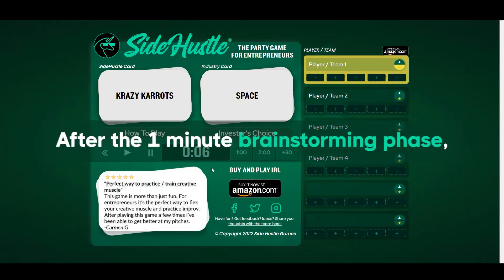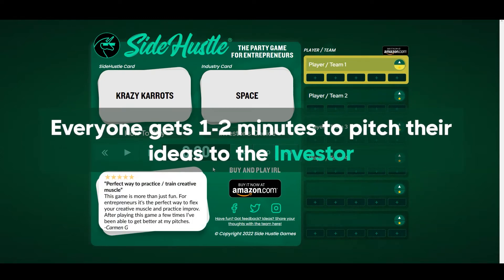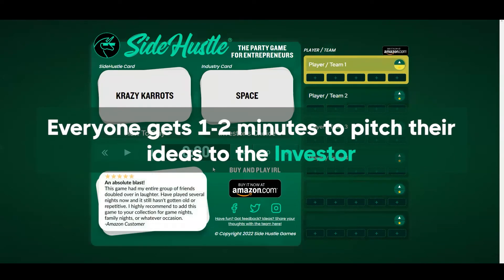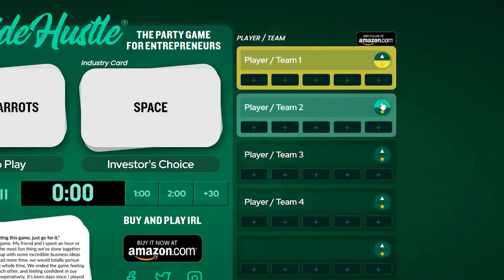After everyone's done brainstorming for one minute, everyone then gets one minute or two, depending on the size of your group, to pitch their ideas to the investor. The player whose turn it is to pitch now is indicated by the green highlighted player tab.